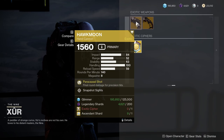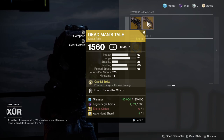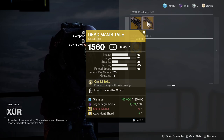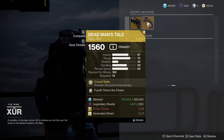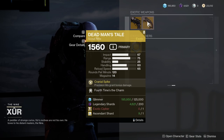As for the exotics, Hawkmoon with Snapshot Sights — I'd ignore it. Dead Man's Tale with Fourth Time's the Charm and Cranial Spike — I'd easily recommend this one. Fourth Time's the Charm with Cranial Spike is absolutely disgusting in a good way, because Cranial Spike does bonus damage on each consecutive precision hit, and with Fourth Time's the Charm you just keep building that Cranial Spike stacks — it's so much fun, especially in PvE.